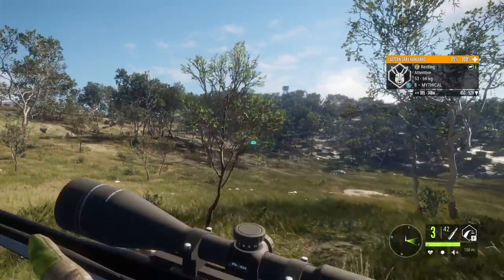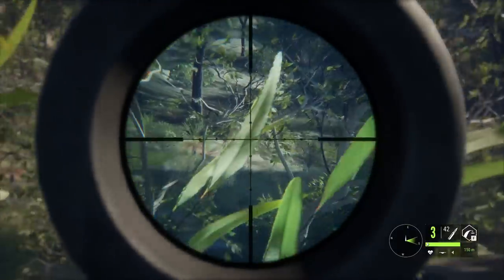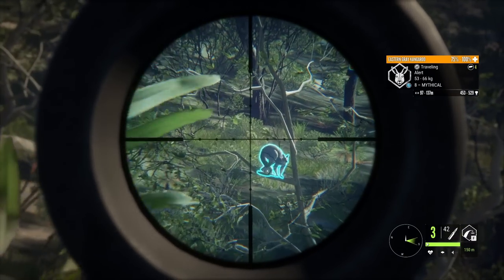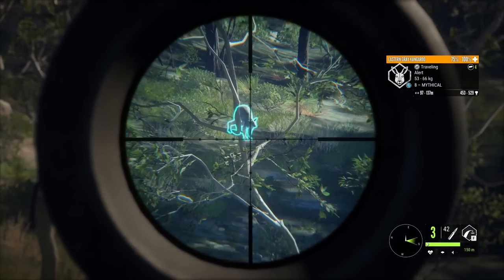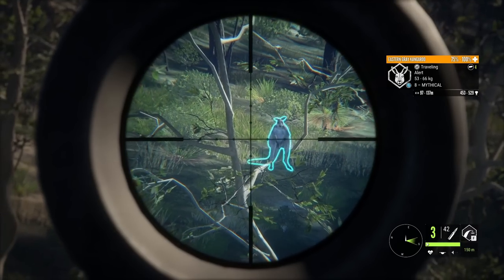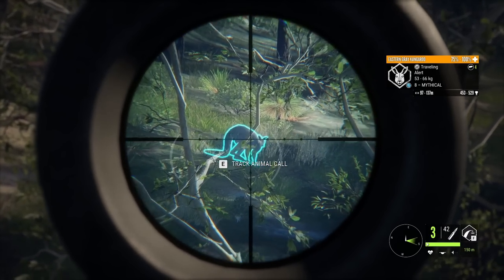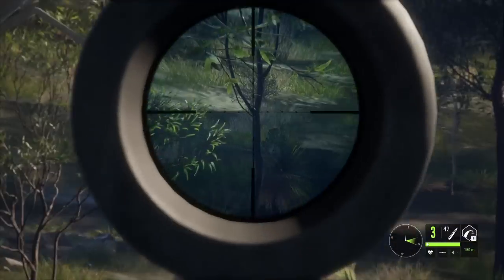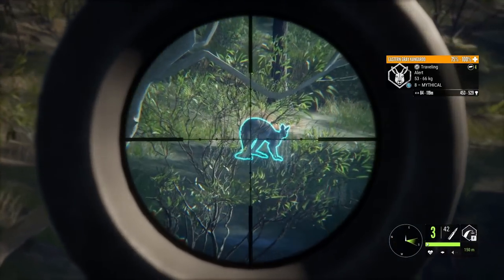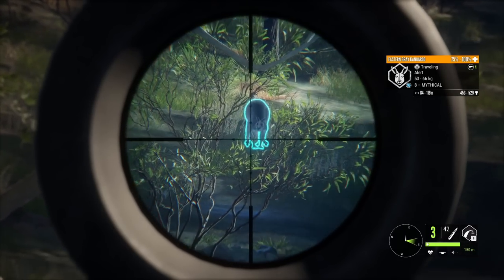Before we go for the quail I was chasing, we're gonna shoot this kangaroo. First, I'll alert him to make him stand up and get a better angle to reach the vitals. The kangaroos always stand up when they go on alert, and you can take advantage of this because when they are on their feet it's really easy to hit the chest where the lungs are located. So if you want a good shot angle on one of these guys, just do a couple short runs to alert him, make him stand up, and then you can easily drop him.